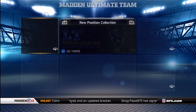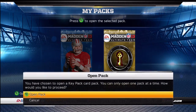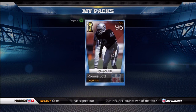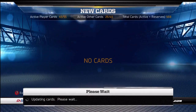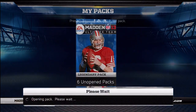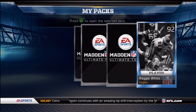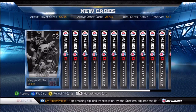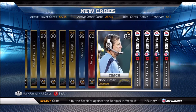Using Reggie Bush as my third-down running back. So let's get these packs open. I got my pack from the Team of the Week, so I've got six packs to open. Making about 10k off these packs will make me all my coins back, so let's sort through these.